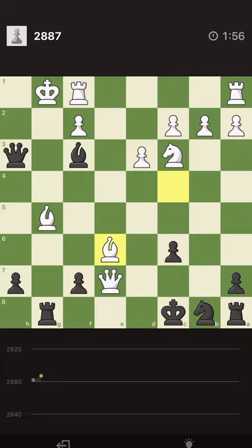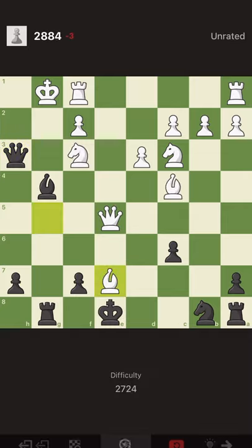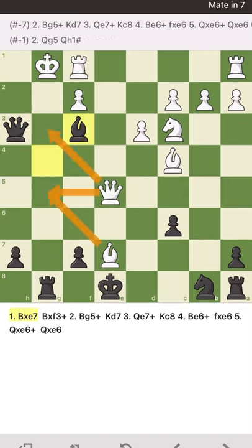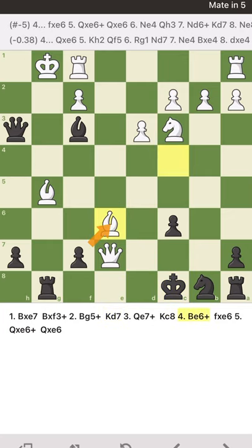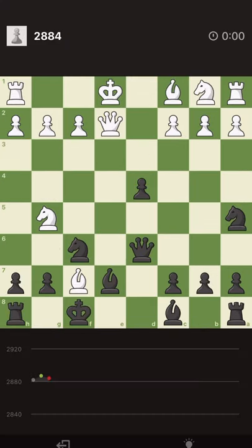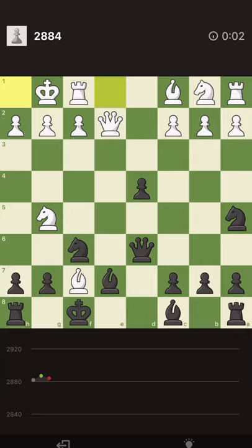I didn't expect this. Should I take with the queen? I think taking with the queen is fine — we are up a lot of material. We have two rooks and two pieces; our opponent also has two pieces and two rooks. If we lose one piece we still win his bishop anyway. Let's take it with the queen. How can he survive this game? He escapes with the king — my mistake! Don't rush, guys.